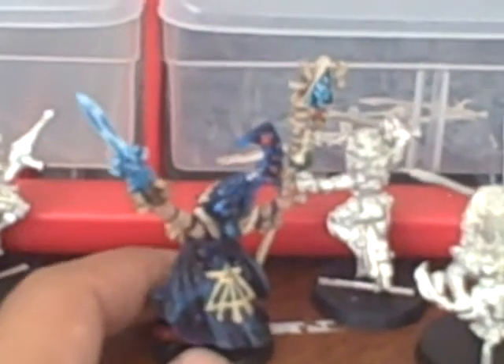For the crystal sword, I took the tutorial from White Dwarf — I don't even remember which issue it was, but I've got all my White Dwarfs stacked up. It's a tutorial on how to do a crystal sword. I followed it as closely as I could; it still didn't turn out exactly like I wanted to, but it's the first one, so practice makes perfect.